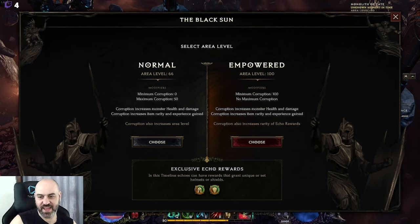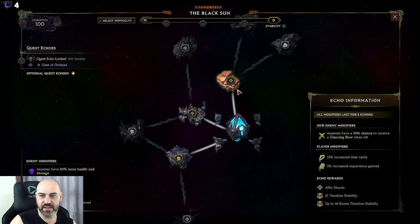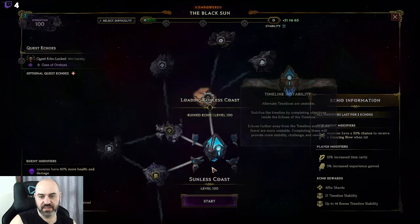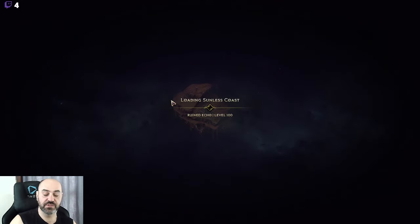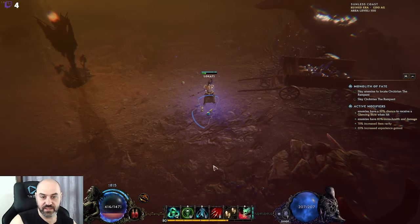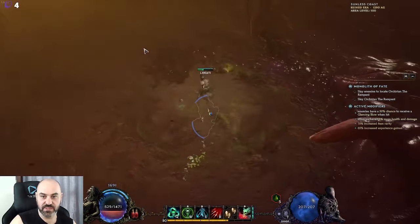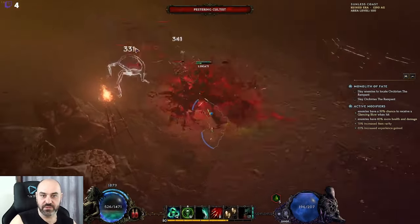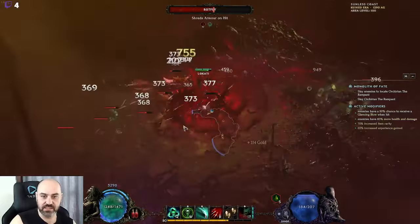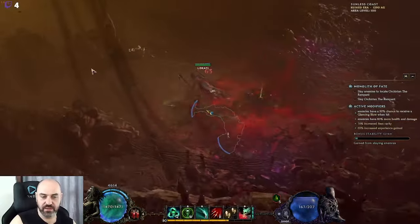Here we're looking at our Lich build today. This is a DoT and rot build based primarily around Ghost Flame and Aura of Decay. Aura of Decay provides lots of poisons and poison damage, and Ghost Flame provides bleeds, movement, and a ton of survivability.